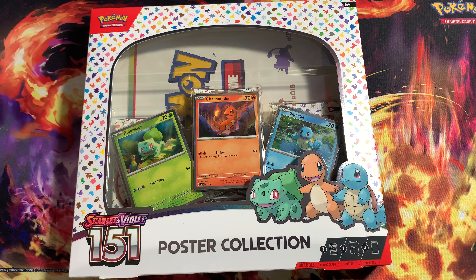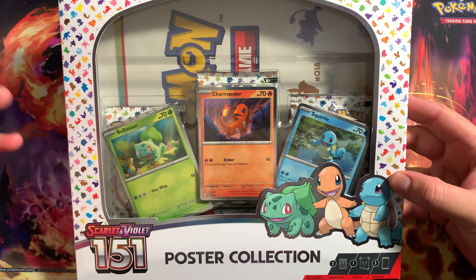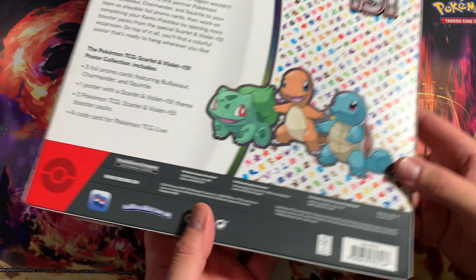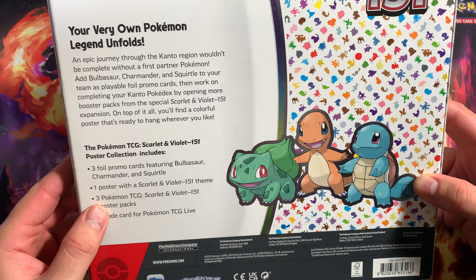What's going on everybody, Dark Charger here once again. Today we got the Pokemon Scarlet 151 Poster Collection. Been wanting to open one of these for a while and finally have the opportunity. We've got three foil promo cards - Bulbasaur, Squirtle, and Charmander - and three booster packs. Let's go ahead and jump into this right away.